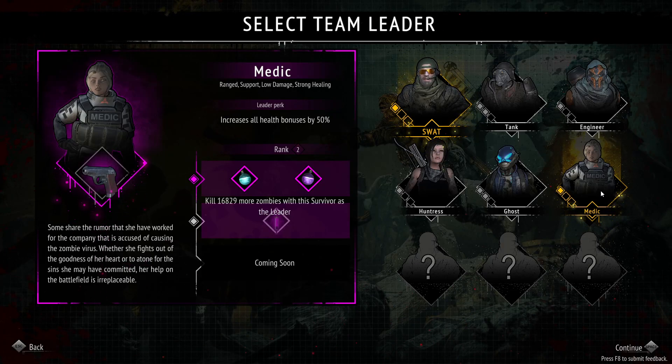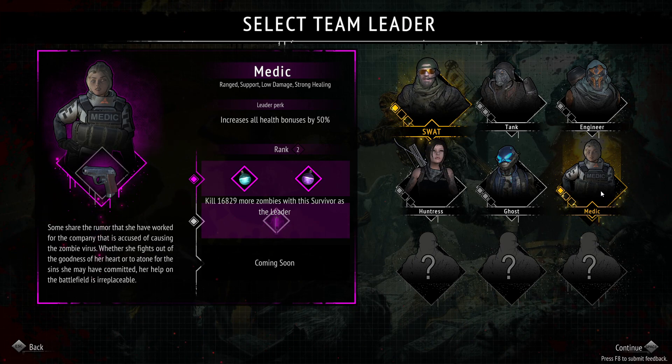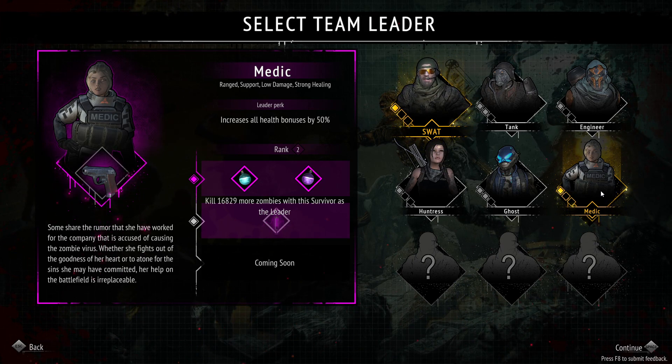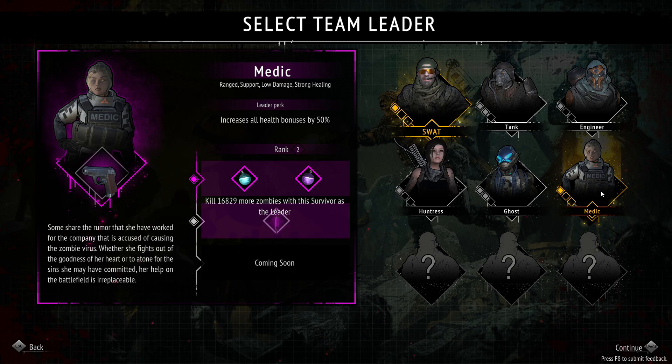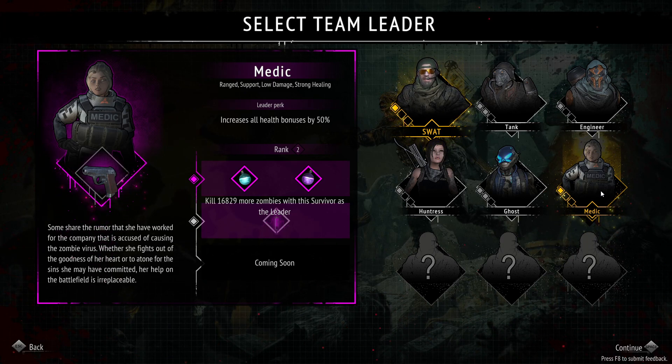I've done a little bit of grinding in yet another zombie survivors and we finally have the medic class available to play. I also went through and got her to rank two so she gets those upgrades. I tested one of them and they're really fun — the medic is ranged support, low damage, strong healing.